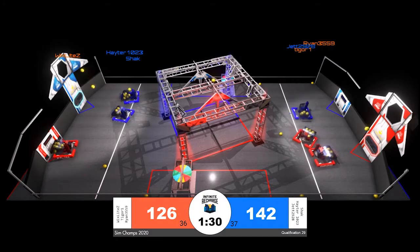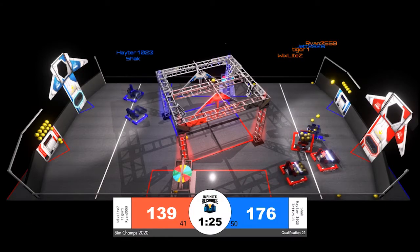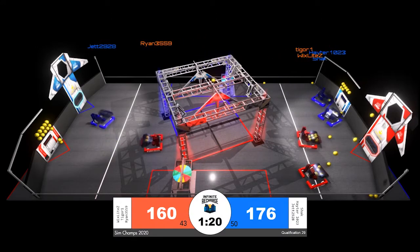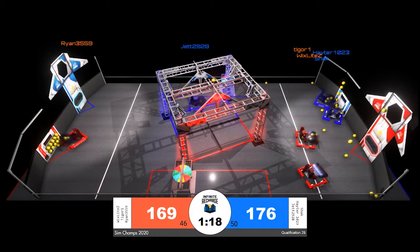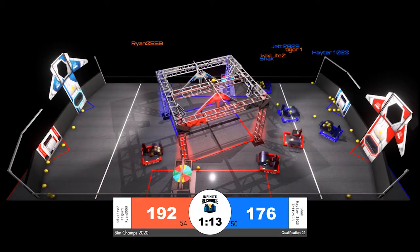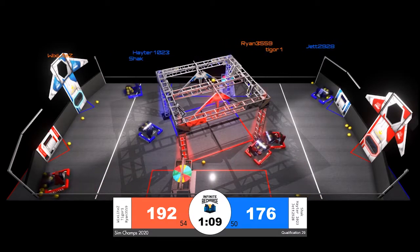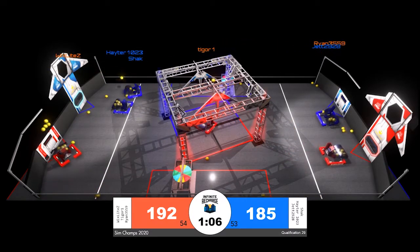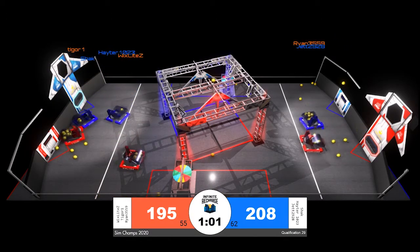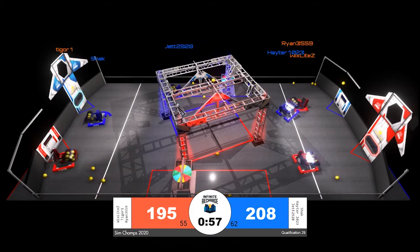Jet 29 28 is grabbing some power cells near the loading zone, and instead of going over to score, they're letting Hater and Shack do that while they play a little bit of defense. It is worth noting that Jet made a little too much contact — they get respawned. When a robot respawns, they lose any power cells that were in their hopper. Jet 29 28 had a full hopper on that respawn and when they came back to the initiation line, they had to start fresh with an empty hopper. One minute remaining in the match, with the blue alliance in the lead by 13 points.